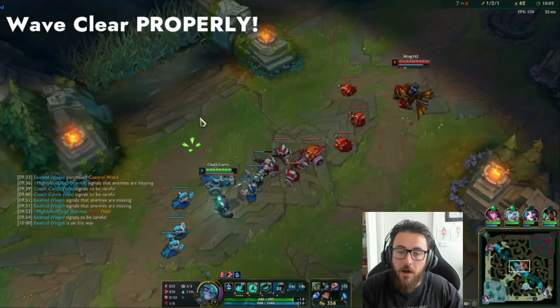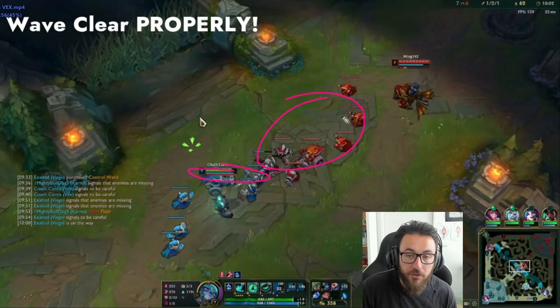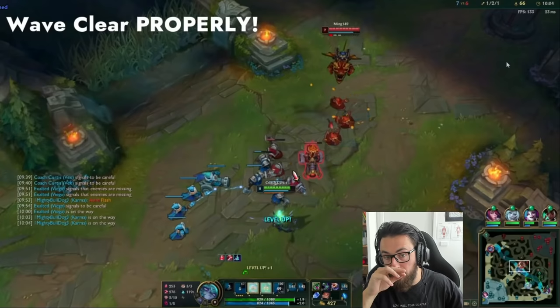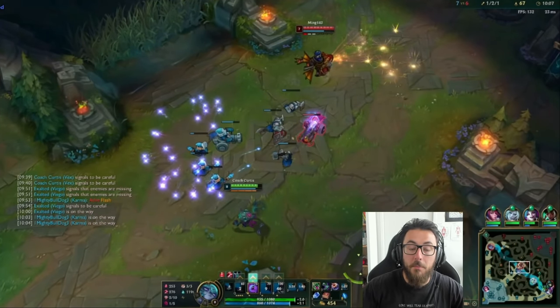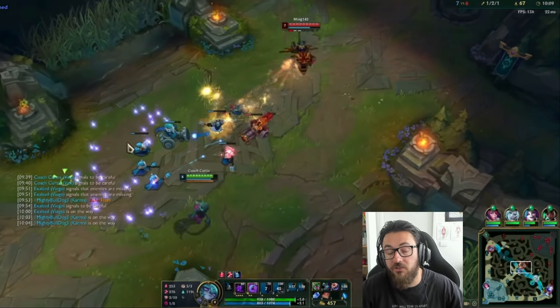Wave clear properly: make sure you E first, not Q first. If you E first, you utilize your fear, get it off cooldown, get the passive proc on all minions, then Q to proc the passive again. Your fear will be nearly back up already because you EQ through all of them. This makes a big difference - if there's a skirmish in the river, your fear will be ready. If you Q first and then E, you won't have your fear available, which can make a very big difference.